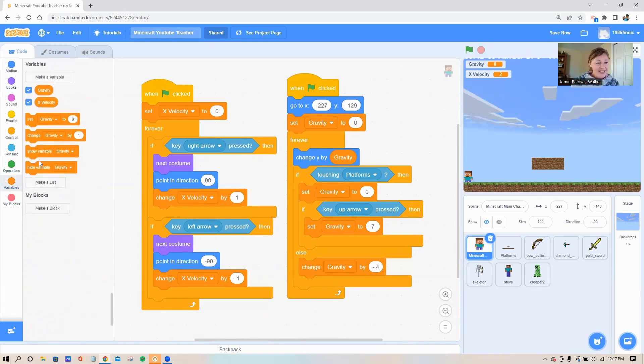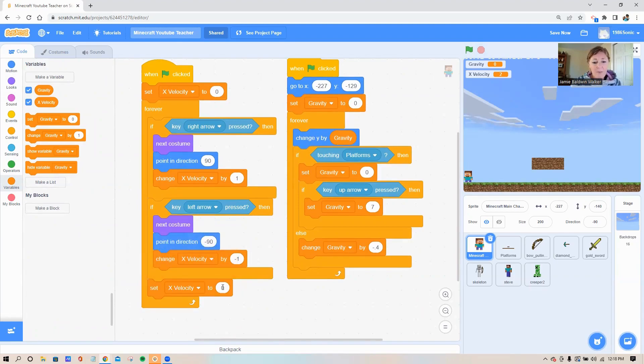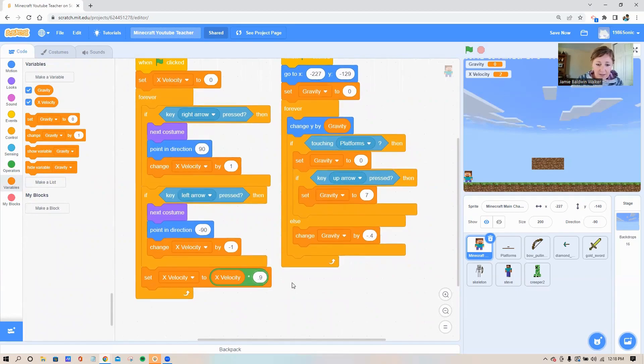We just have a few blocks left. Go to the variable circle and grab your set block — watch where I place this: it goes inside the forever loop, underneath the bottom 'if then' loop. Set x velocity, and then in the circle with the zero, go to your green operator circle and grab the third block down — it has a little star, which is multiplication. In the second white circle put 0.9, and in the first white circle put your x velocity variable. Make sure that's a 0.9.